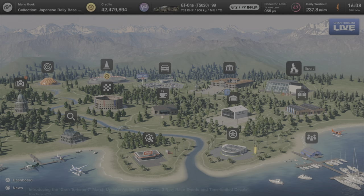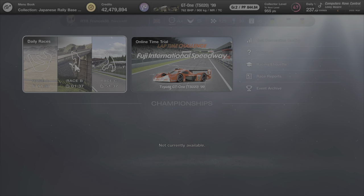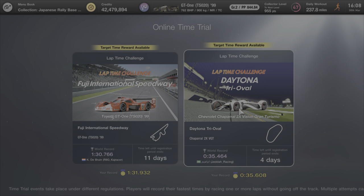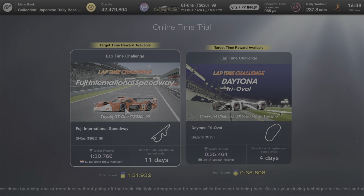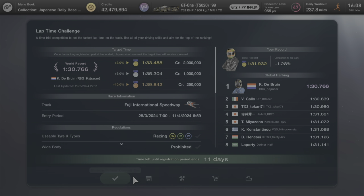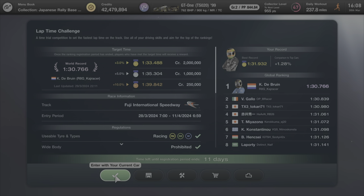Exit and that will apply the style and we're ready to go. Head to Sport Mode in the top right-hand corner — this takes you to daily races and online time trials. We've already done the Daytona Tri-Oval with the Vision GT car, but now we're concentrating on the Toyota GT1 at Fuji International Speedway. What a combination — a beautiful car, and it's on racing medium tires. You can select from the grades as we've bought the car, but you can rent as well.